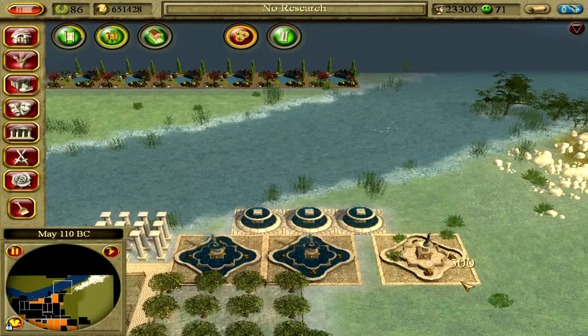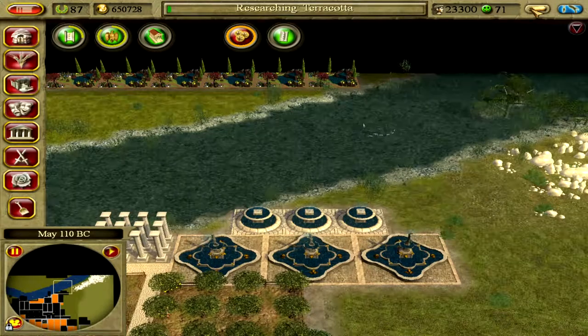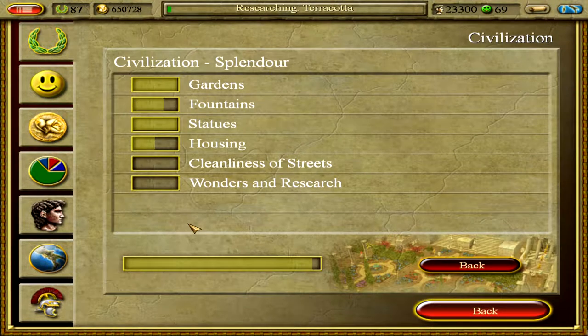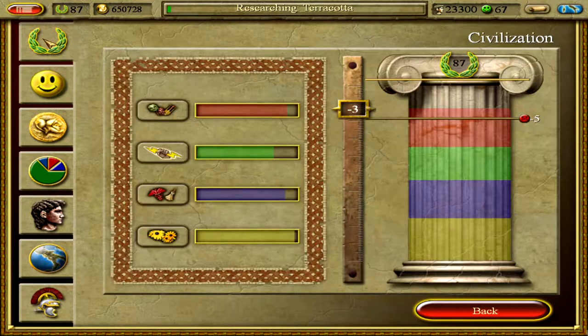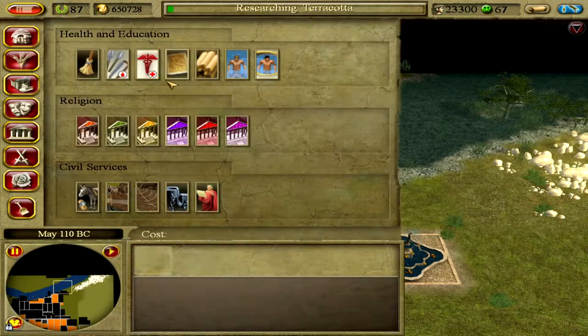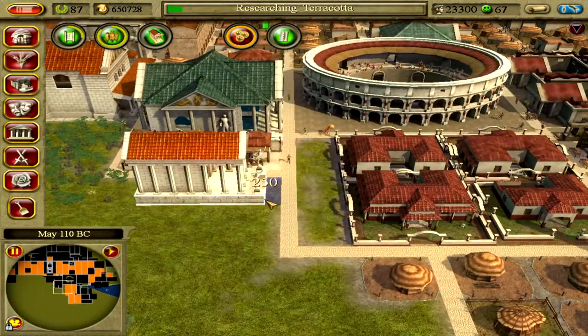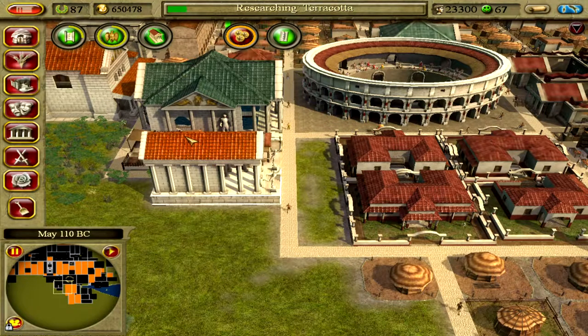Glassworking has been researched. 'Hail Governor, what would you like to research next?' We still need more religion — he'd like one more temple to Mercury. I'll build a temple out here.